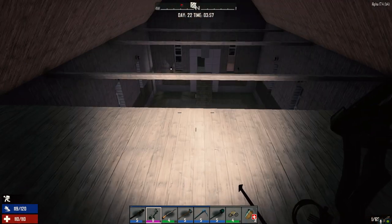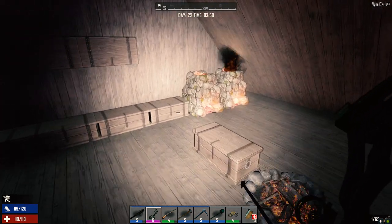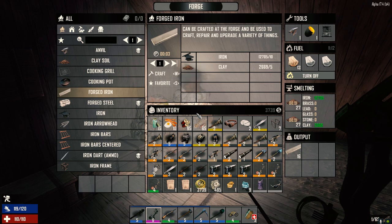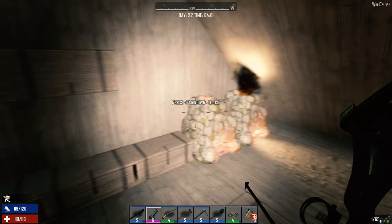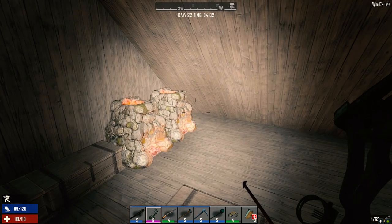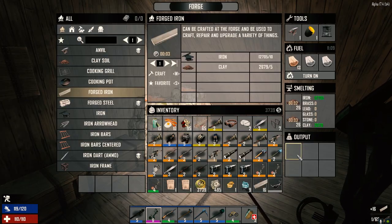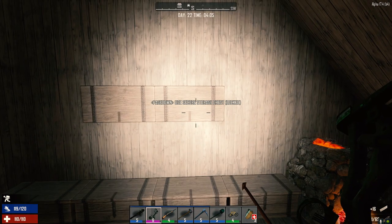Hey everybody, welcome back to another episode of my 30 Days to Die series. It is the morning of day 22, sun's coming up here in a second, and I've been making forged iron stuff all night. We can turn this off now and as you can see I'm completely loaded down here - we've got two traders to go to today and I finally marked them on the map.